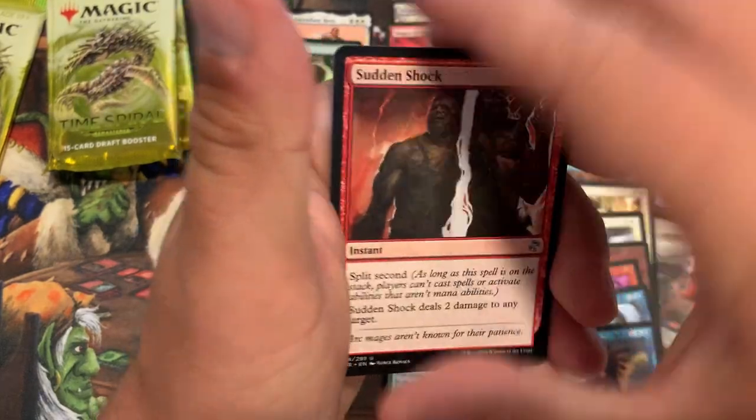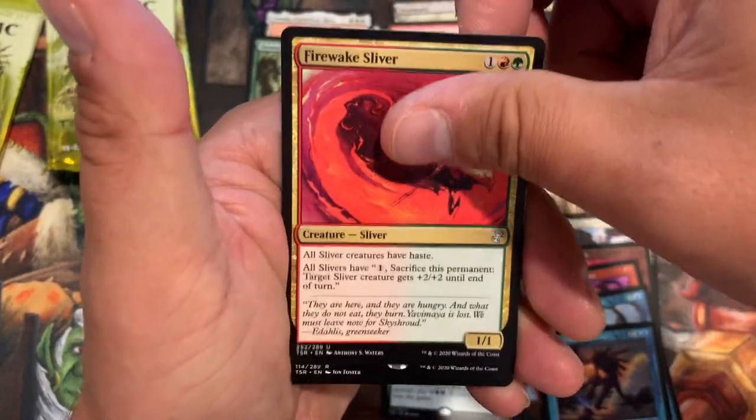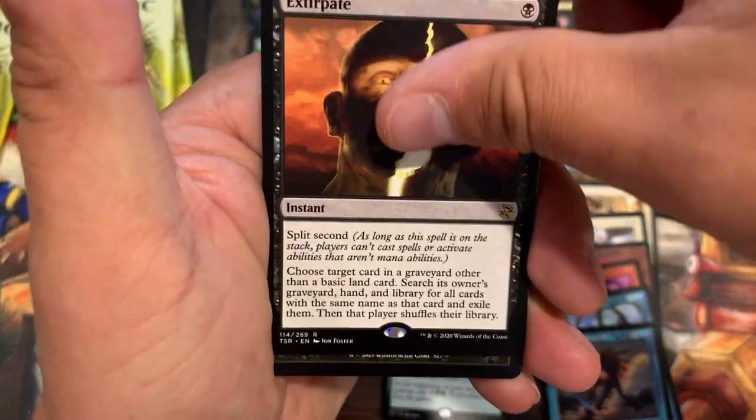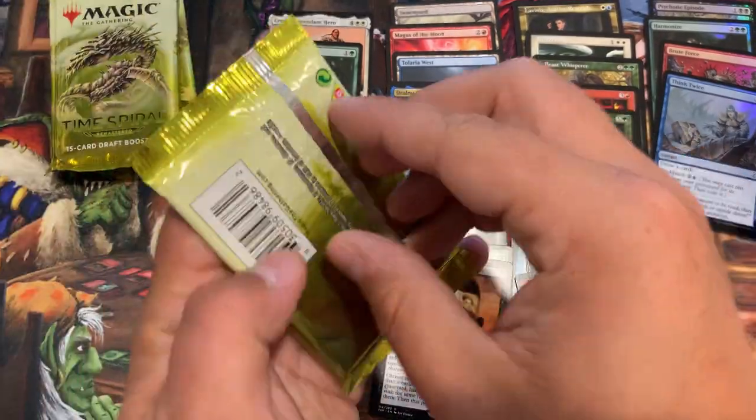Sudden Shock, Given Mind, Sensor Fire, Wake Sliver, and an Extirpate — with Liliana's Triumph. Man, I saw black and I was hoping for a Thoughtseize.